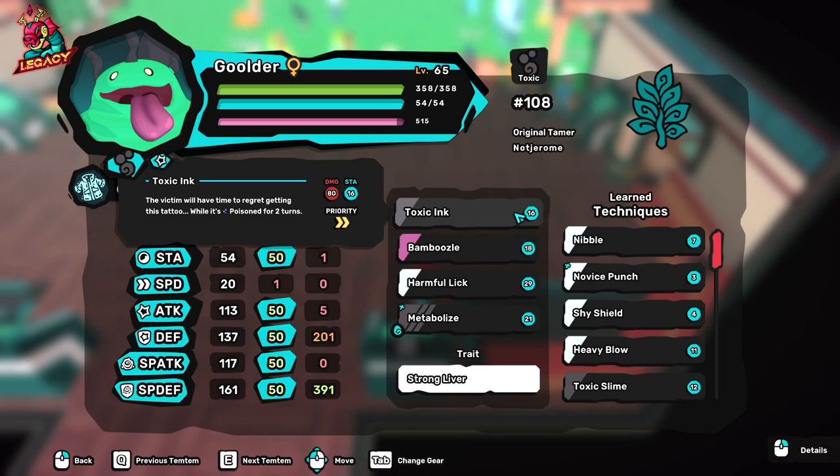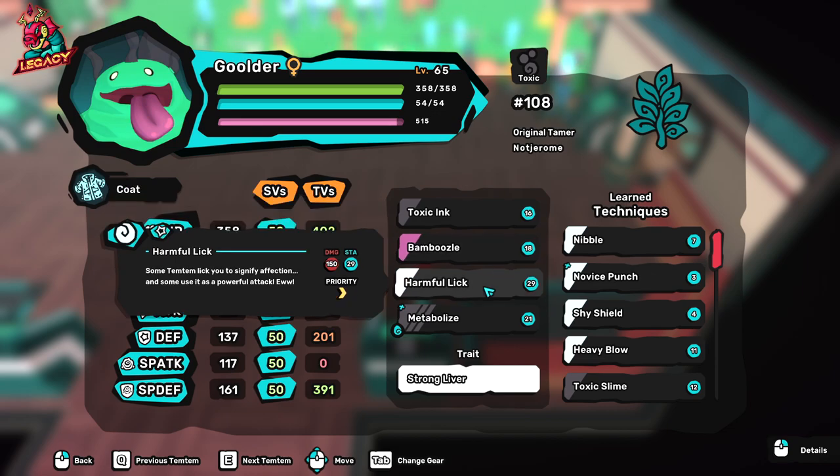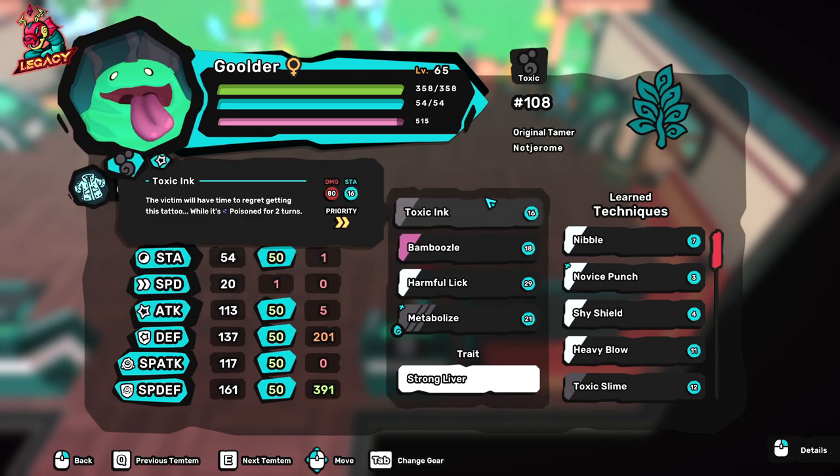For the moves, I would recommend having Toxic Ink, because that is the only Poison STAB that you have as a builder. It will always go first as long as you're paired with a Nagai — and I mention Nagai a lot in this video because there is no Goldert without Nagai and no Nagai without Goldert; they are just made for each other. Bamboozle is your bread and butter in this moveset, because you are basically the fastest when Nagai is on the field, so Bamboozle is going to give you a lot of value.